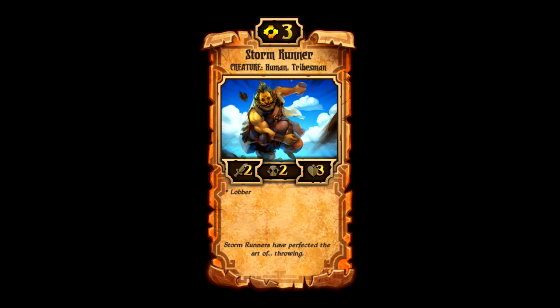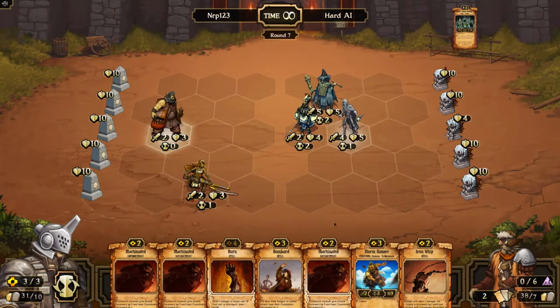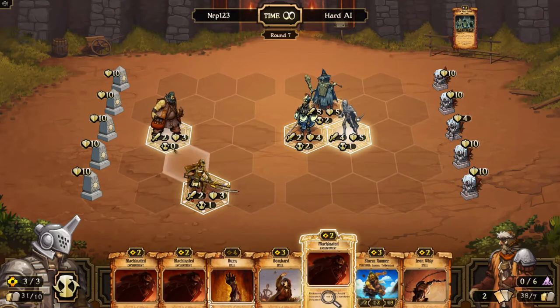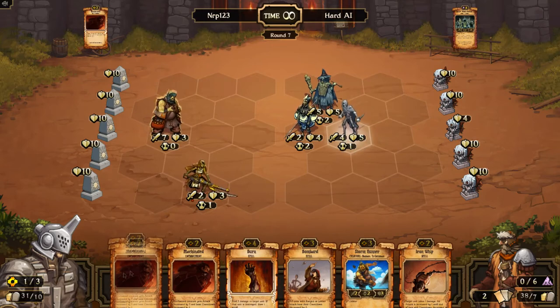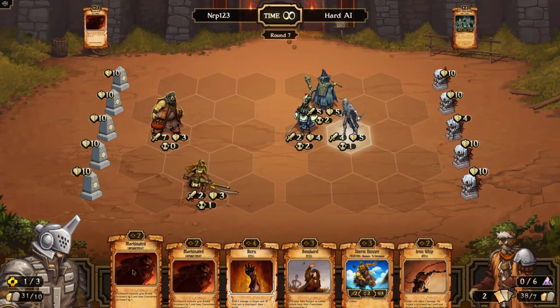Storm Runner puts pressure on almost every space on the opponent's board because his attacking range is so large. Although it only has two attack, it's easily buffed. Versus growth — which runs a lot of small health creatures — he'll be able to destroy a bunch of them with one attack. This guy will never do any idle damage being a Lobber, but he is very valuable in energy decks.